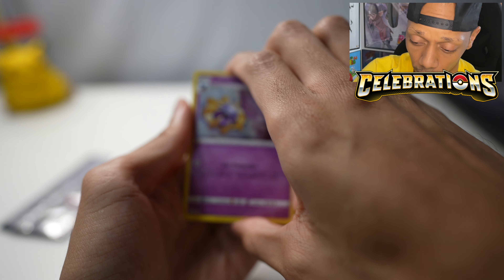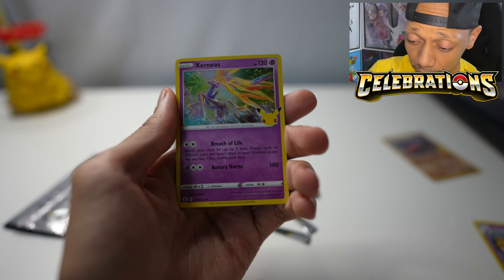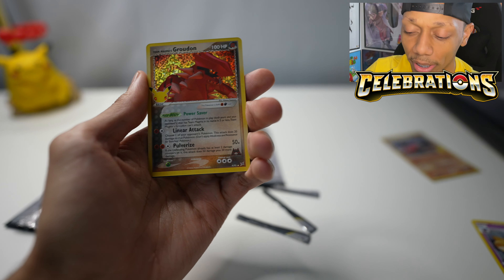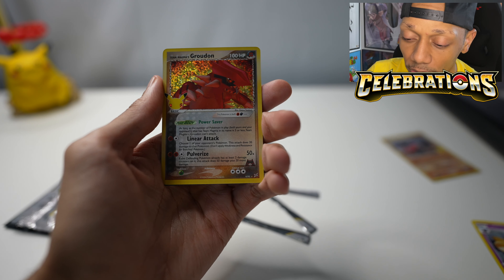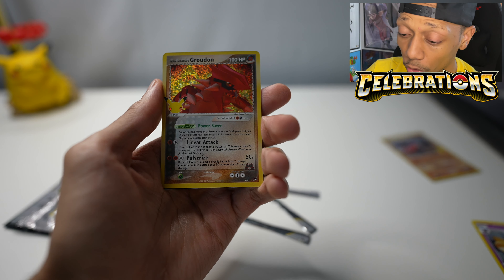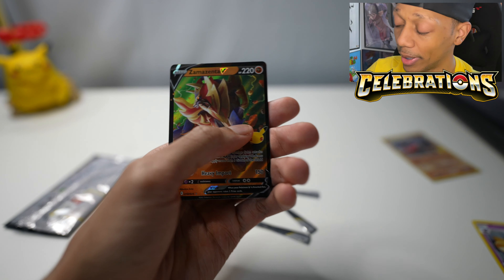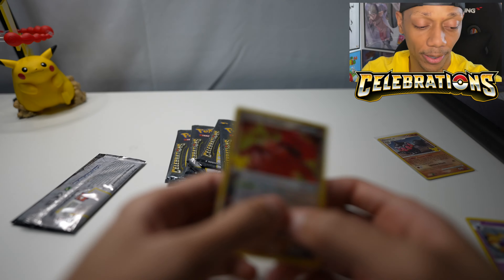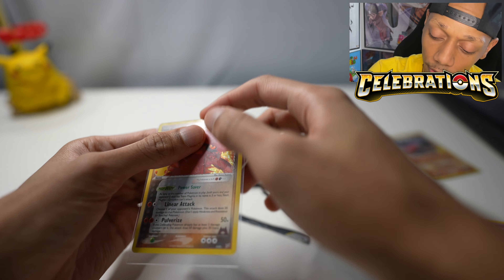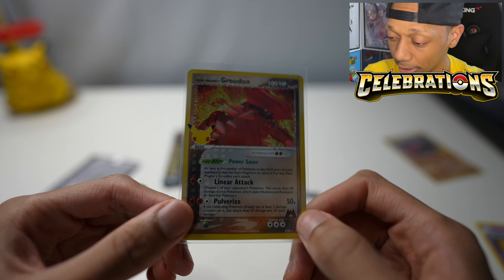We got Cosmon, Xerneas again, and Groudon — we needed this! I was literally saying I need Groudon and Claydol. Now if we pull a Luxray also, we're literally going through the set so fast to complete. And Zamazenta. Oh man, that kind of got me amped up because I thought it was a Shiny Mew. But yo, Groudon, we needed you also — welcome into the set. This is actually a good opening!